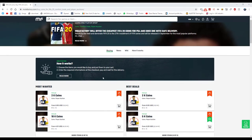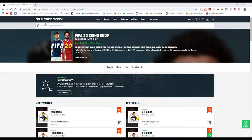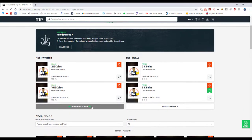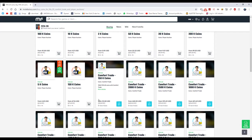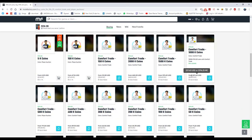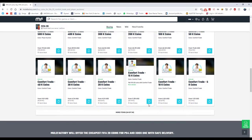For any cheap points, FIFA coins, any games, anything you need, go and check out meal factory.com — the link is down below in the description. Use code FIFA at checkout for a discount. They sell loads of different coins ranging from 2k up to 150k, at cheap prices — though right now prices are a bit higher since FIFA just came out.